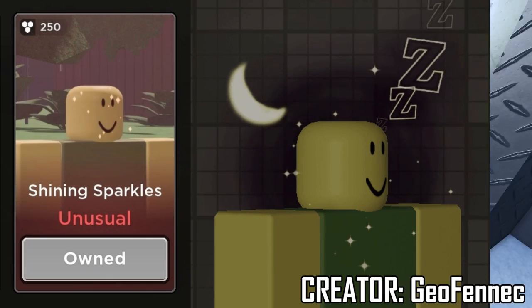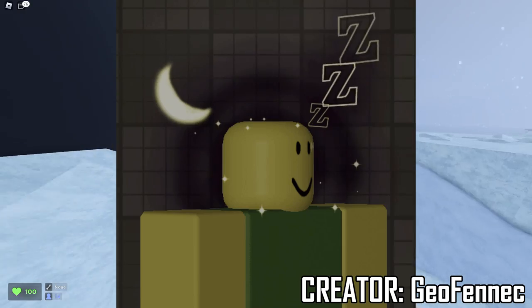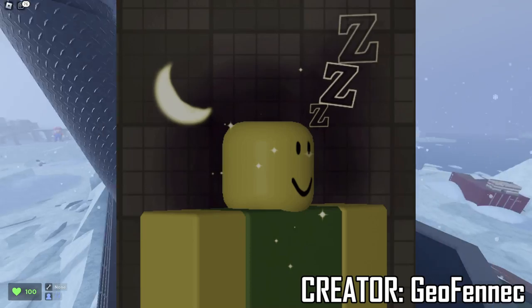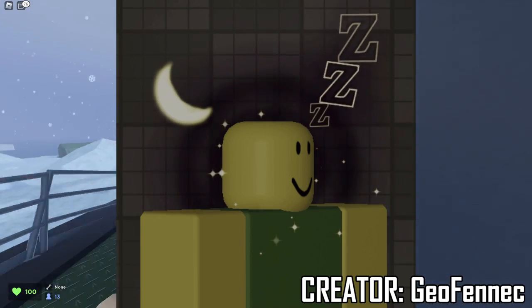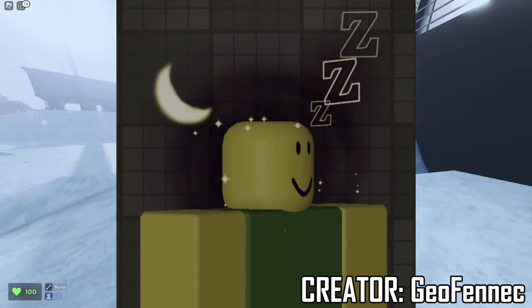However, the sparkles themselves — I think the first unusual that came out in the game had a sparkle effect. So combining sparkles with another unusual probably wouldn't make it in the game just because the sparkles themselves is already an unusual, and some people might not like combining them. But overall I like the hypnotic illusion effect and the Z's. If it were me, I'd probably get rid of the moon and perhaps the sparkles as well. But yeah, another good creation for an unusual.